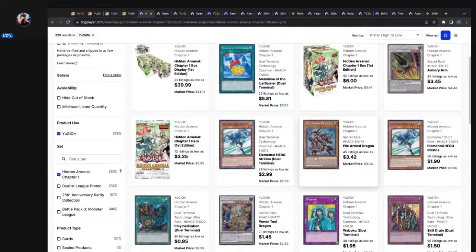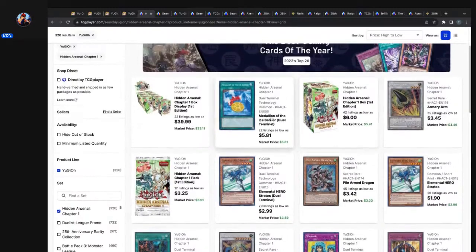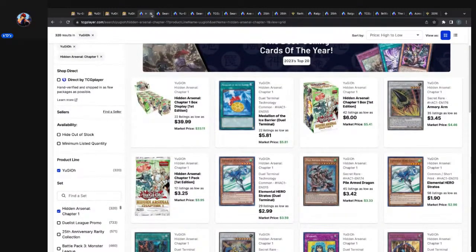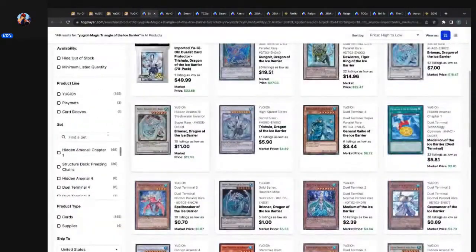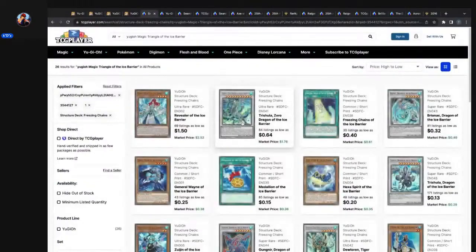Power Arm Dragon — 342 listings, market price $3.33, that seems up a little bit. Armory Arm is absolutely exceptional artwork — it exudes power in secret rare. Five dollars — understatement. But Medallion of the Ice Barrier, there you go. For your deep personalization Ice Barrier build, I personally wouldn't play it — I just go for the common, like to keep consistency. That's not what I was looking for though — Structure Deck Freezing Chains. Let me click and reverse engineer this again.